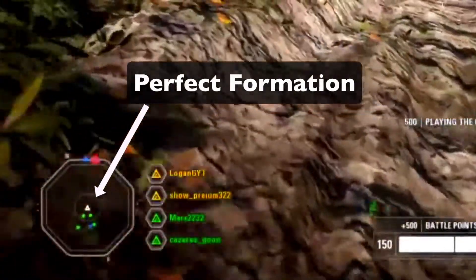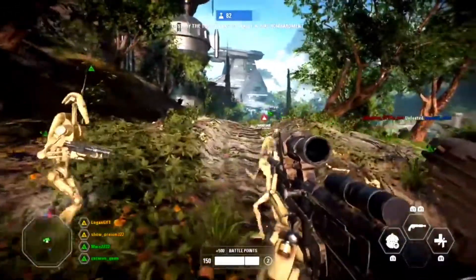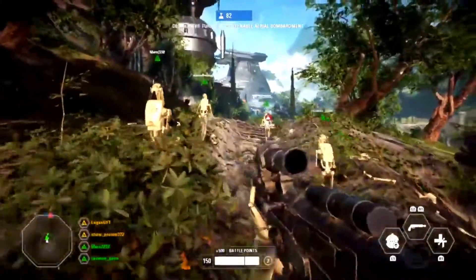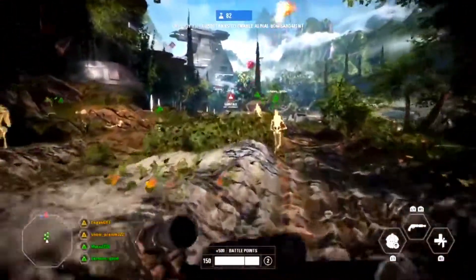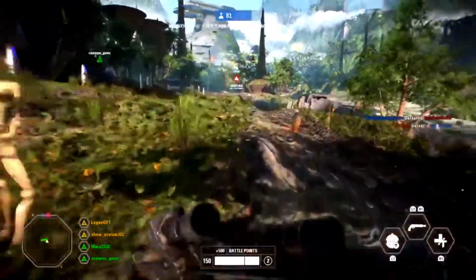That looks a lot better, guys. Let's get in two-column, two-column — go along this trail right here, two-column, push forward. Alright, line formation, line — let's go.